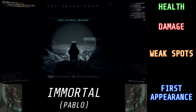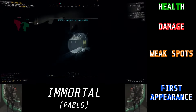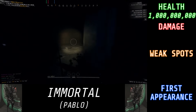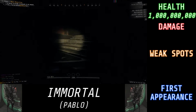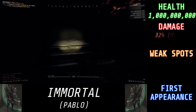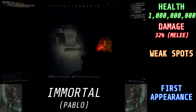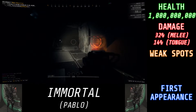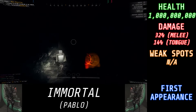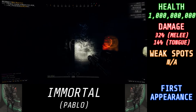The other enemy introduced with Rundown 7 would be the Immortal. Immortals have a total of 1 billion HP, which means there is no actual way to kill these guys. They will do a total of 32% damage if they melee you, and 14% if they hit you with their tongue attack. They have no weak spots whatsoever, and the only time they really appear in the game would be inside of R7E1.